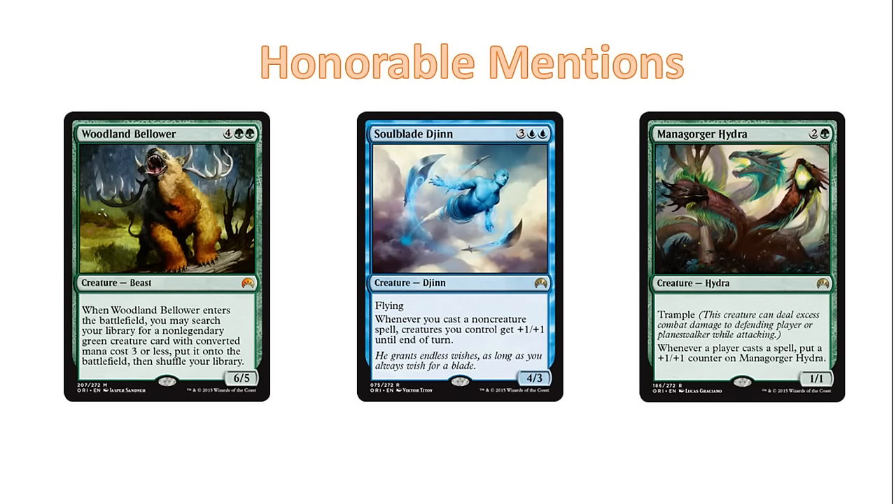The third honorable mention is Mana Gorger Hydra, who's definitely also very good, and I think you probably first pick it a lot of the time, unless maybe you have some premium removal in the pack. Mana Gorger Hydra is a 3-mana 1-1 with Trample that just keeps getting bigger and bigger anytime an opponent plays any kind of spell. If your opponent doesn't remove it right away, it quickly becomes larger and out of range of burn. It's a very good aggressive card if you can get it out early. On the other hand, it's a pretty awful topdeck late game, whereas Soulblade Djinn and Woodland Bellower are both very good late game.